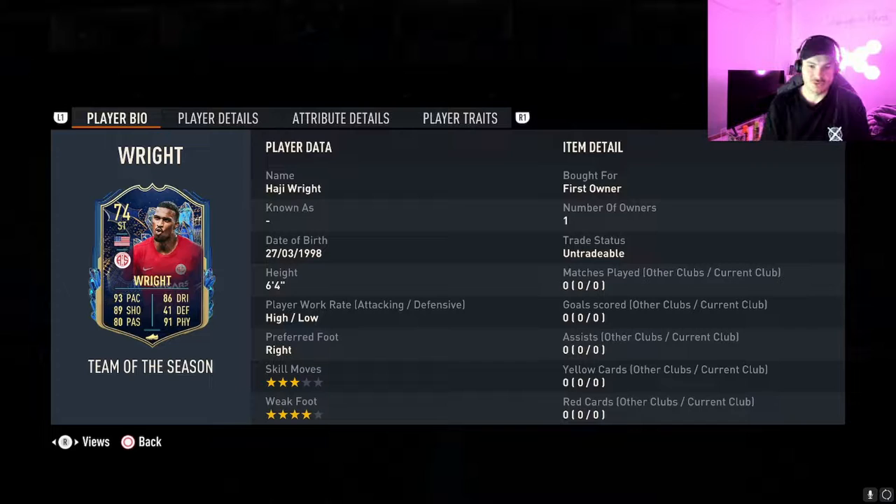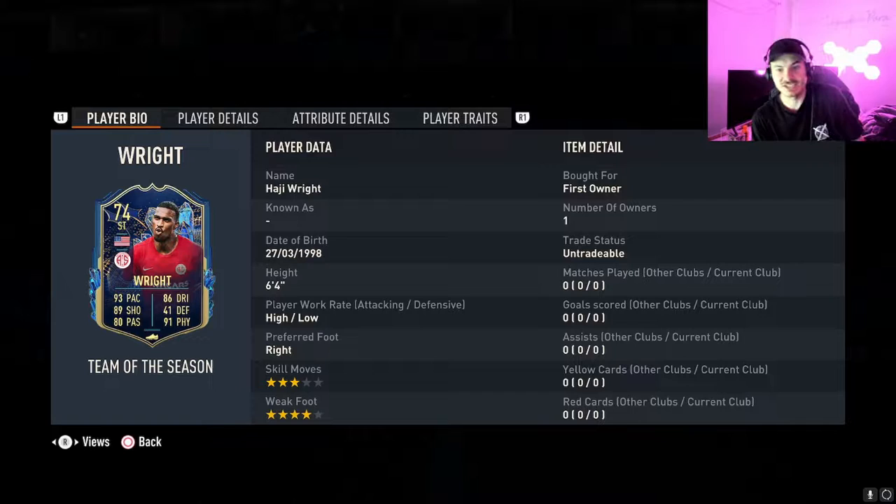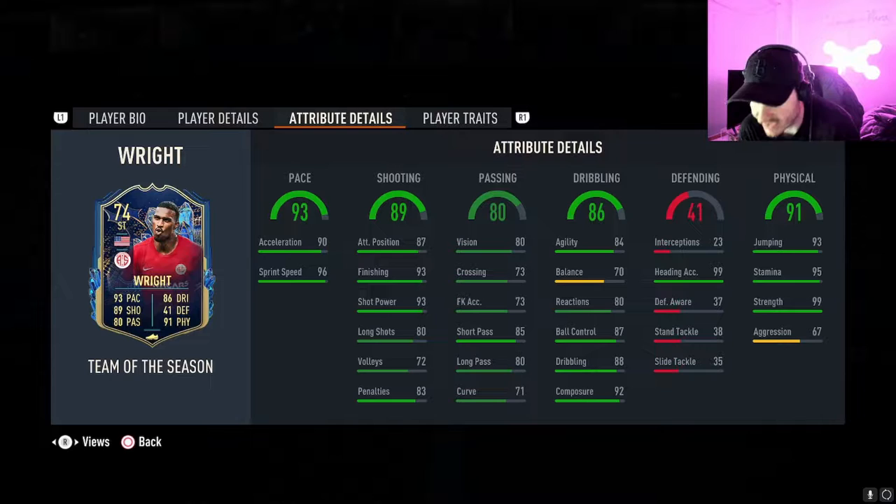He's in the Turkish league and he's from the United States - six foot four, high/low work rates, four star weak foot. The bad thing is only three star skill moves, could have been four. He plays striker or center forward. He's got 90 acceleration, 96 sprint speed, 93 finishing, 92 composure, 93 shot power, 85 short passing, 84 agility - which is a bit lacking, but he's six foot four. Heading accuracy 99, jumping 93.